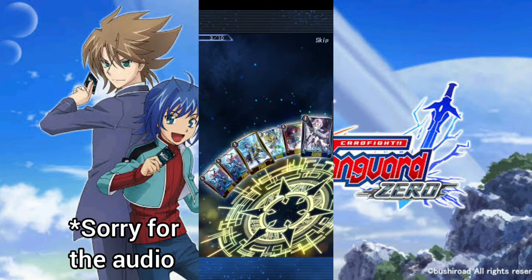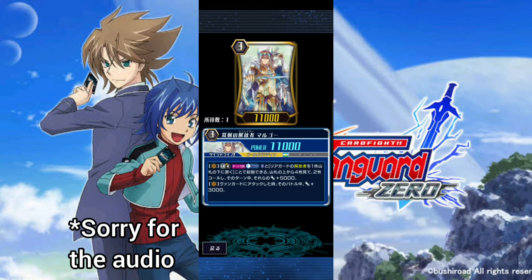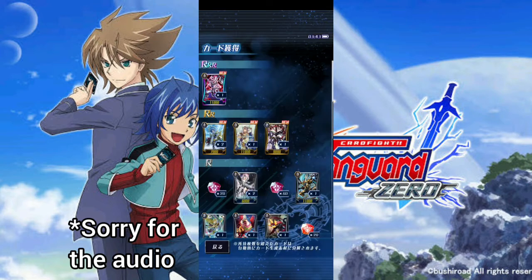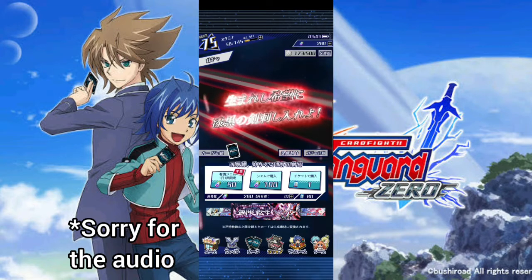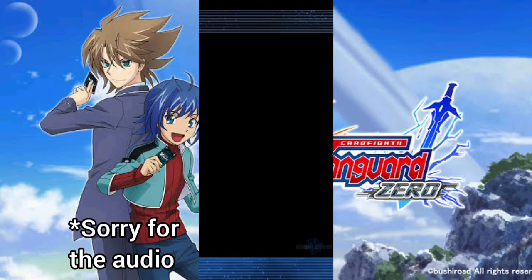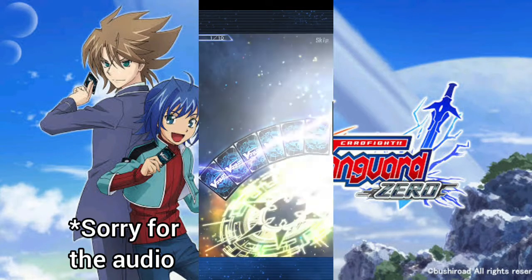Star Vader Omega Glendios - let's see what he does. Limit break four, once per turn: counter blast two, put a Liberator to the bottom of your deck, then look at the top four cards, call two of them, and for that turn they get 5000 power. It's budget maybe - well it's a double rare so it's easier to get than a triple rare. It's sort of an alternate to Alfred but not really. I guess it's like a side deck option that might be decent in combination with other cards.